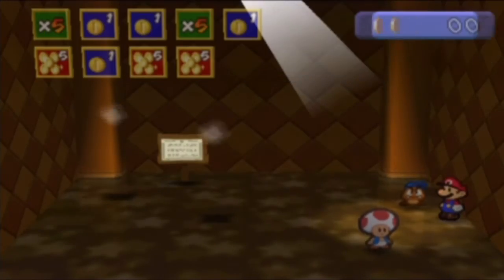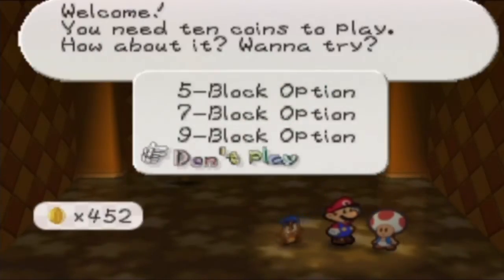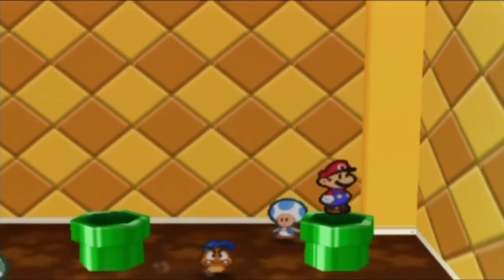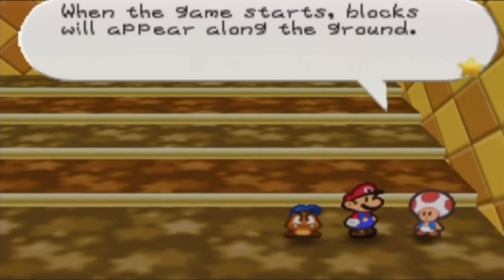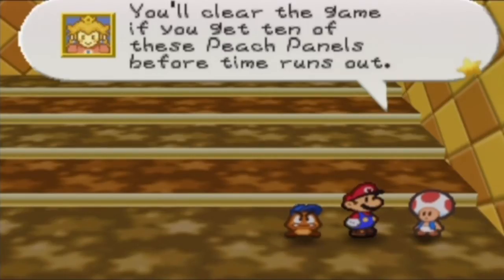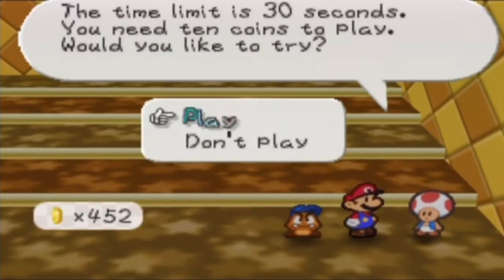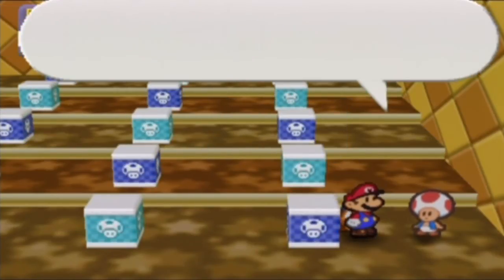I talk to the toad to get out and get kicked out of the floor. You can play this game with a silver credit, and with a gold credit you can also play the second game — the smash attack. So those are the two minigames. The smash attack toad explains: blocks appear along the ground, and you need to find ten Peach panels before time runs out. Hitting a Fuzzy or a bomb will slow you down. Time limit is 30 seconds and you need ten coins to play.